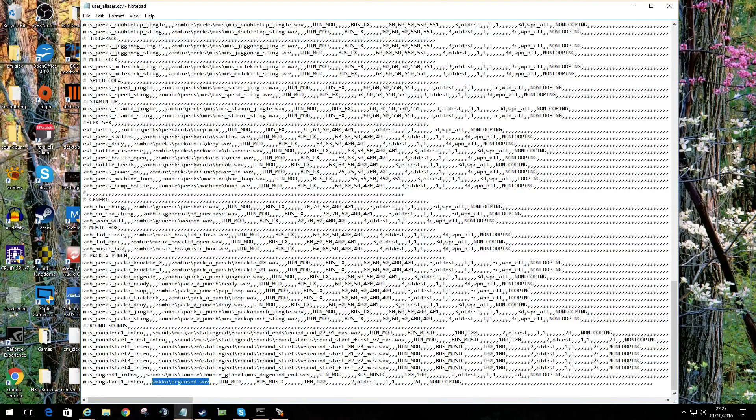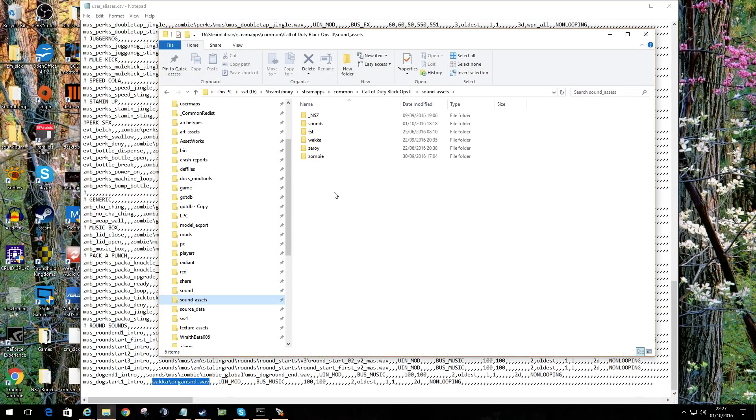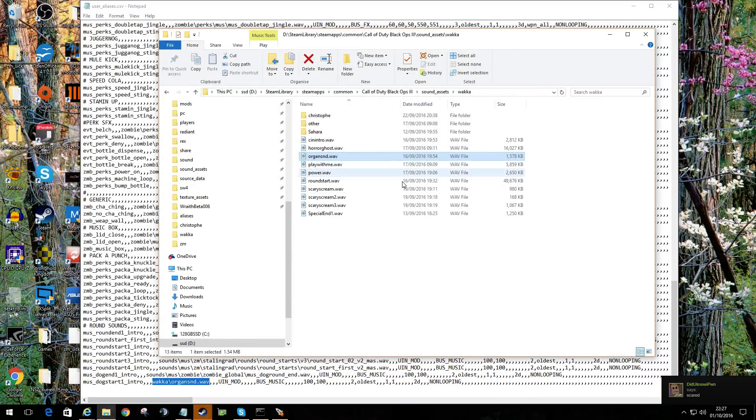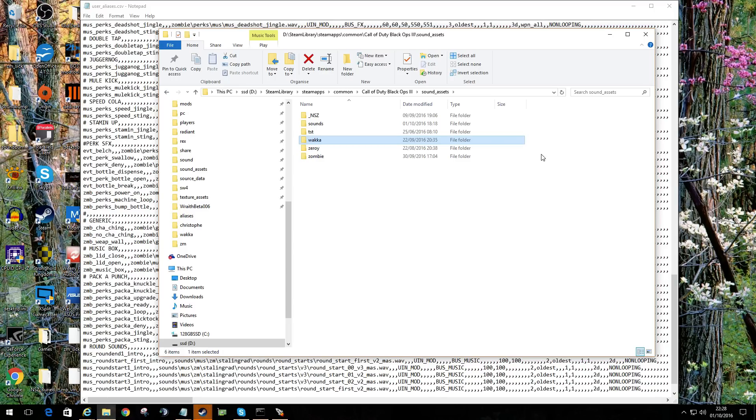I'll put these files up so you don't have to think about them much. All the files are located in my sound assets — I have various sounds, and this one for example is here. So that's my dog round start. I have lots of sounds here, there, and everywhere. I've also pulled out the Stalingrad sounds so we can do the round starts and so on.